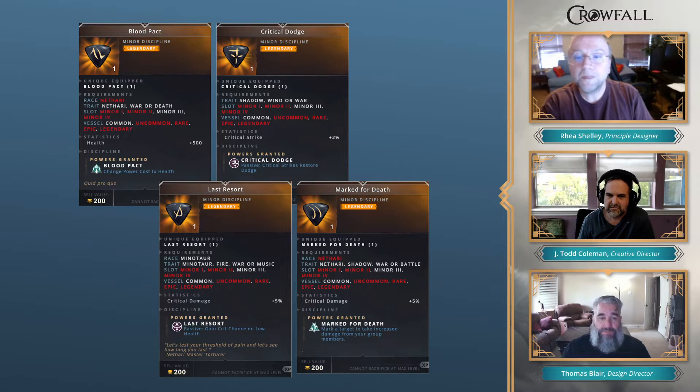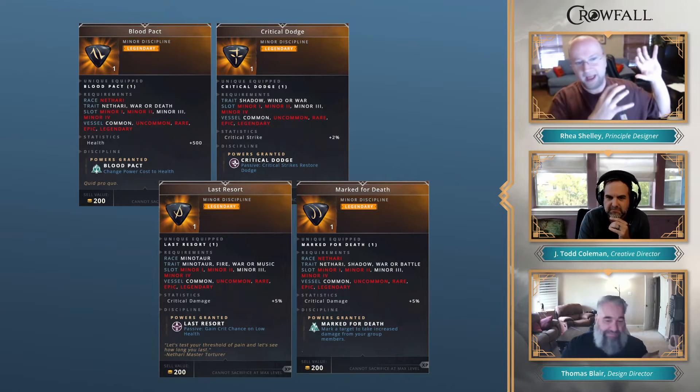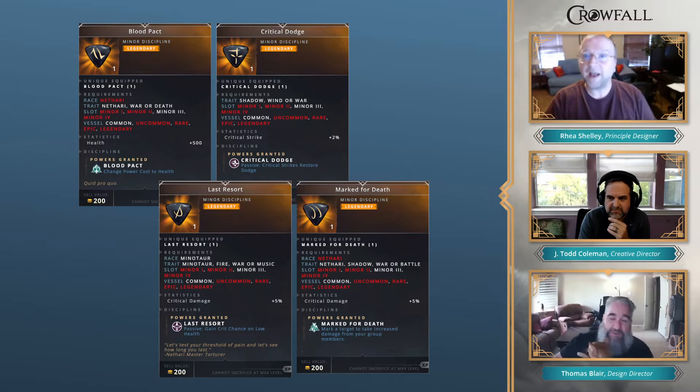Minors now have stats — all of them. Looking at Mark for Death: activatable powers now appear on minors. Mark for Death marks a target to take increased damage from your group, so if you stay coordinated as a group you can do serious damage. Minors should be really good now — you should want these minors. You're going to need to make choices: what minors am I going to take, what build do I want to make, how am I going to pair a minor with my major and the talents I chose to create an interesting build? That's the goal.